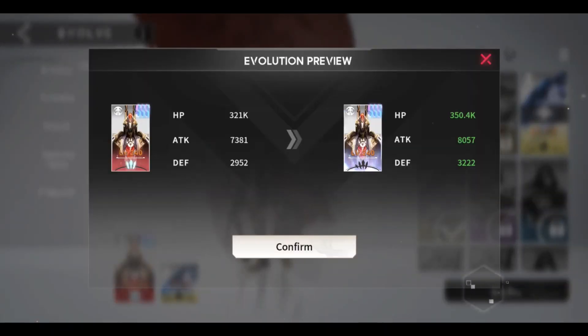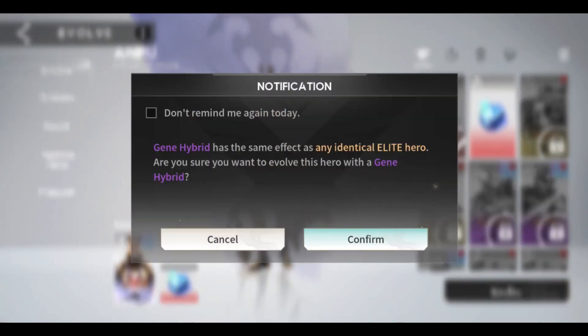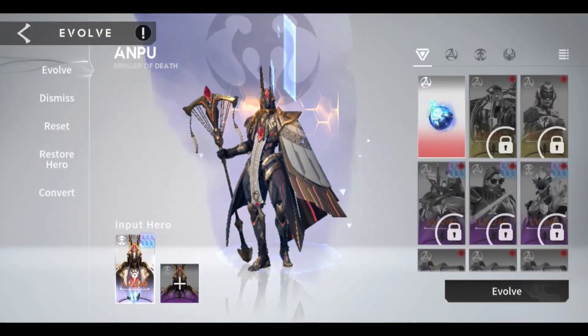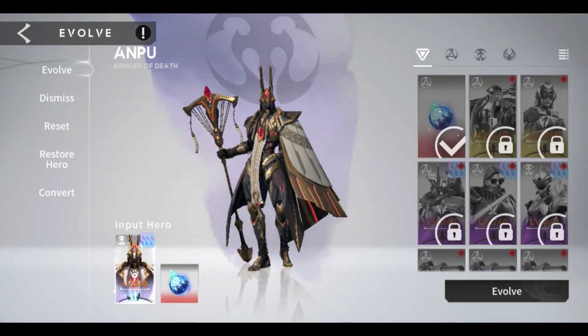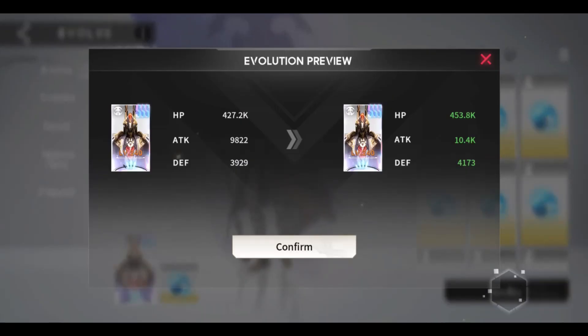Also, it should be at least level 20 exclusive equipment so that the result of the test will be somehow realistic. I will make this hero at exclusive equipment level 20, and if this hero performs well, then no doubt I will make him EX30 instantly.